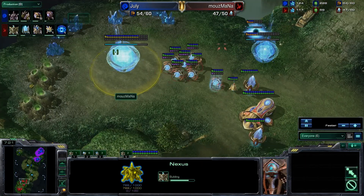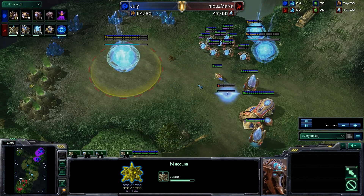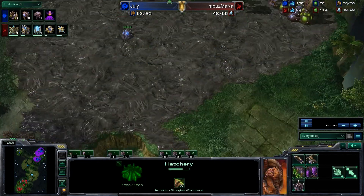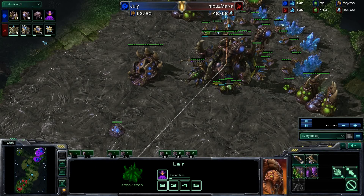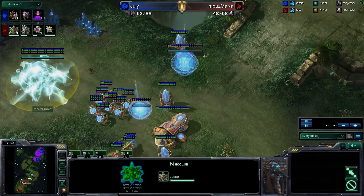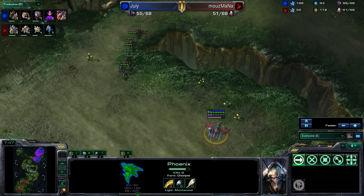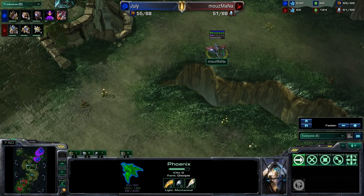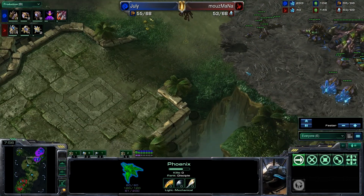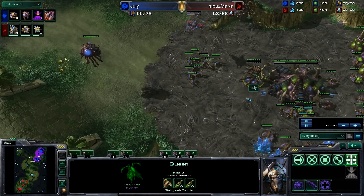The Zerg player's expansion went up sooner, and Zerg players tend to jump ahead and then get slowly caught up over time as they spend all of their larva injects on drones at once, while the Protoss player just keeps building chrono-boosted probes throughout that time — so it all tends to even out in the end. We see Hallucination again — it's basically the same build. I said Mouse Marrow a couple of times, didn't I? Forgive me whenever I say Mouse Marrow — I do mean Mouse Mana. Different players, of course.